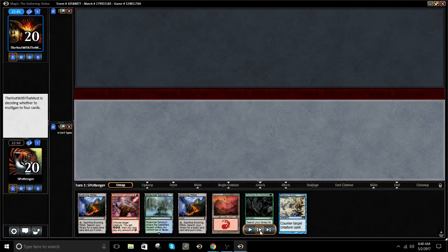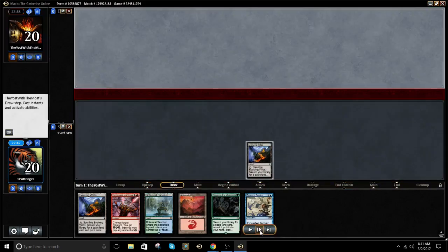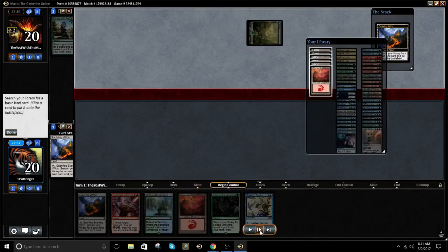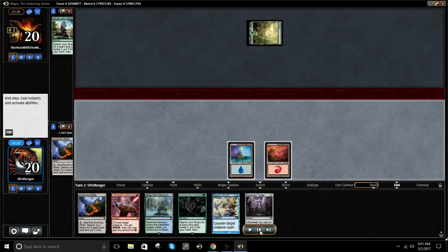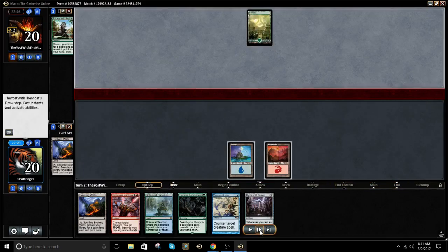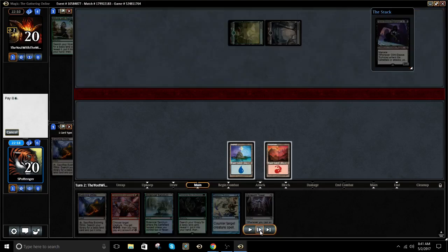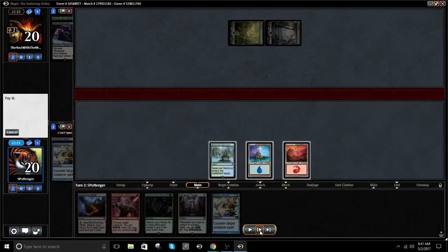This hand is great. Essence Scatter on the play is awesome. He mulligans to 5. It's looking to be a pretty easy game. So we get to Essence Scatter whatever he plays. And then we get to resolve a Tower here.